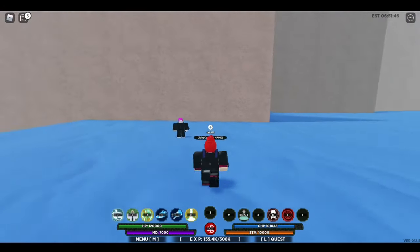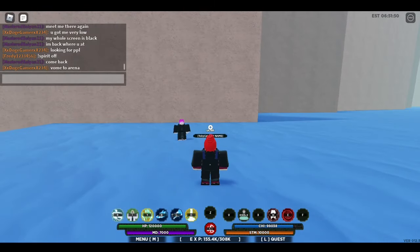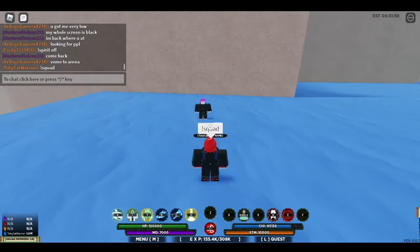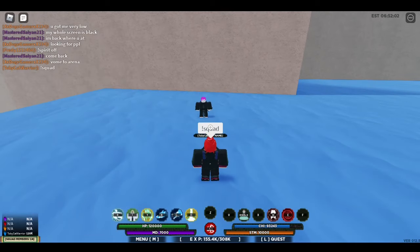So to make a squad, what one person has to do is type in the command exclamation point squad. You can kind of see in my chat here. You type that in and in the bottom left-hand corner you see Squad Members. You can have up to four squad members.